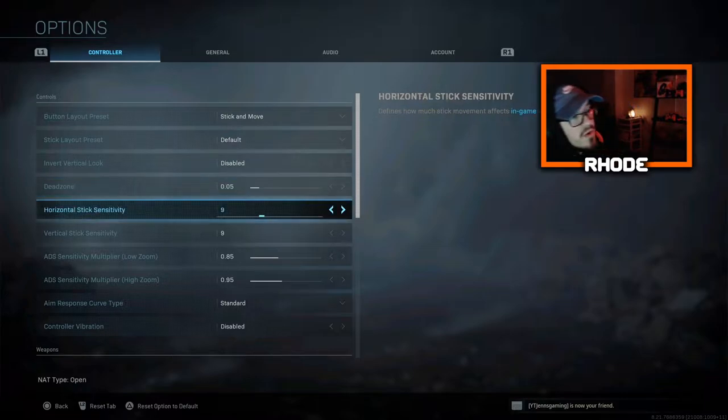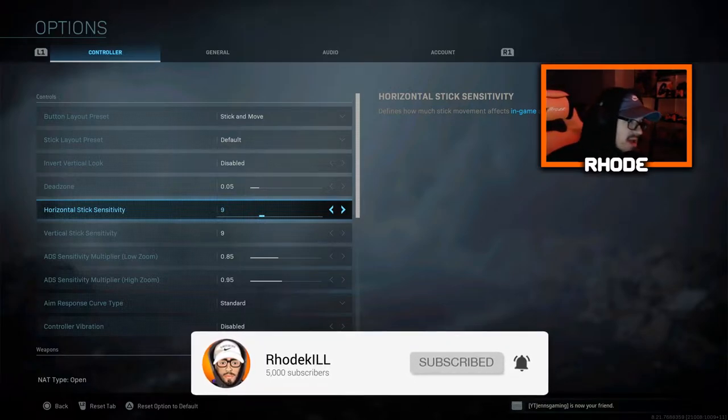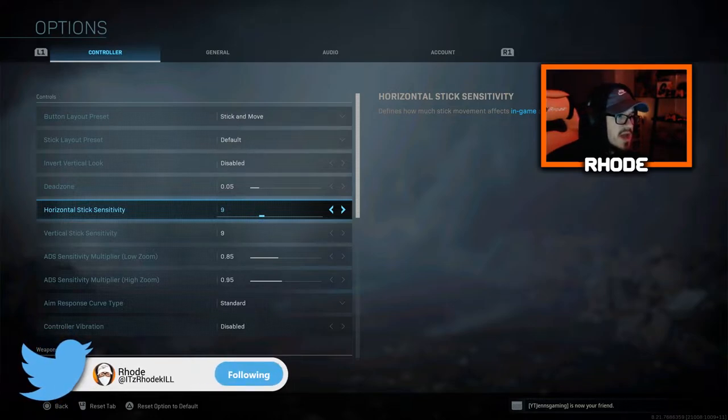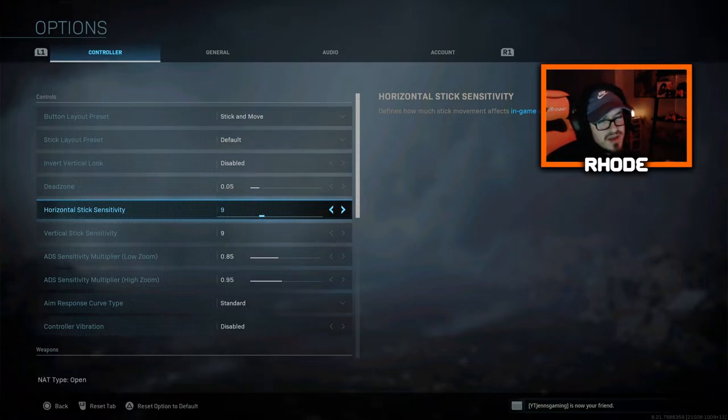For horizontal and vertical stick sensitivity, this is where I changed things. I was rocking 8/8, but going against a lot of PC players in sweaty lobbies — they can snap on you a lot quicker with keyboard and mouse — so I bumped it up. I tried 10, dropped back to 9, and my goal over the next week or two is to slowly bump it up to eventually 11 or 12. Right now I'm rocking 9/9, which lets you snap on enemies a lot quicker, especially against skilled PC players.